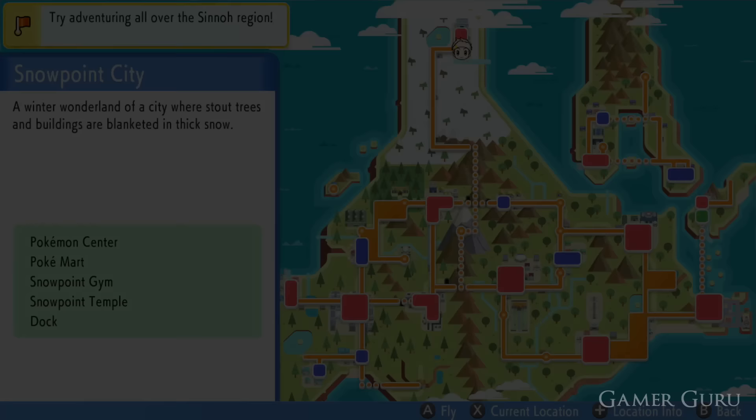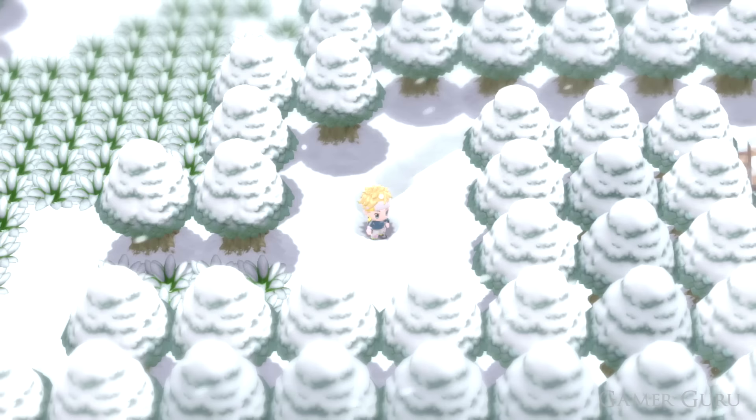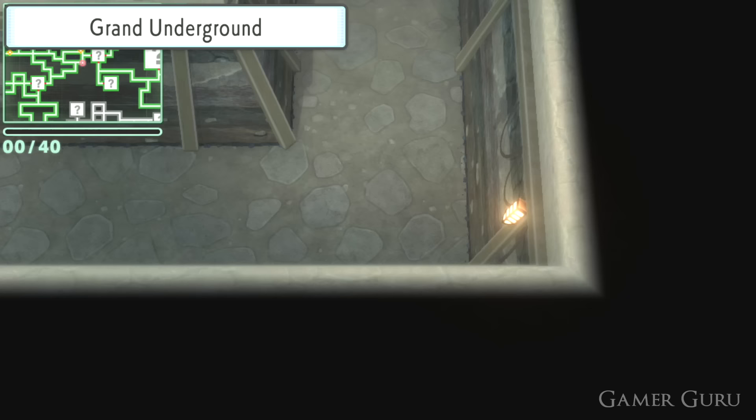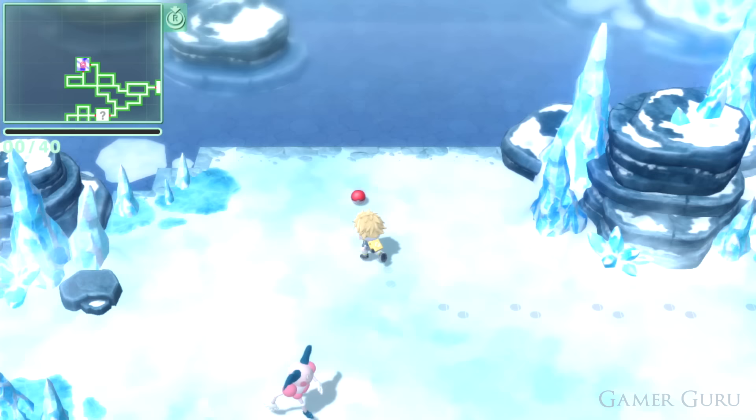A couple of items you want to get as early as possible. The first is the Lucky Egg, which increases the XP you get from every fight. To get it, make it to Snowpoint City in the north snowy area. Once in front of Lake Acuity, use the digging kit to go to the Grand Underground, then follow the pathway to the left. In that room there's an item on the ground — that's the Lucky Egg. Grab it on your first visit to that area for a real advantage.